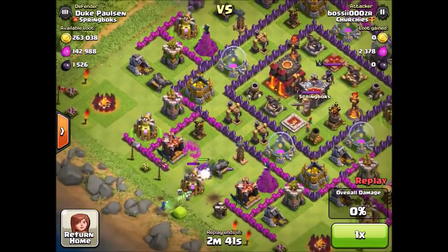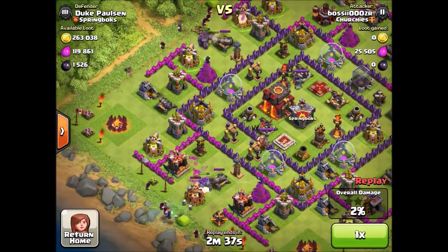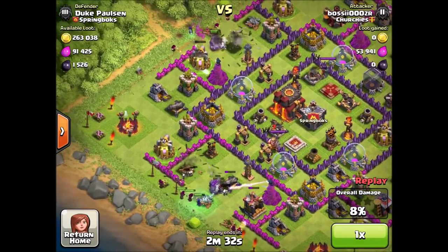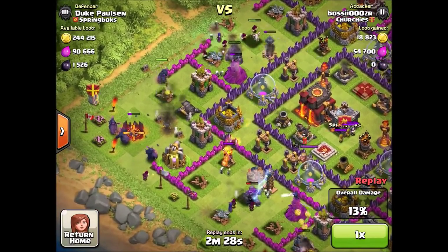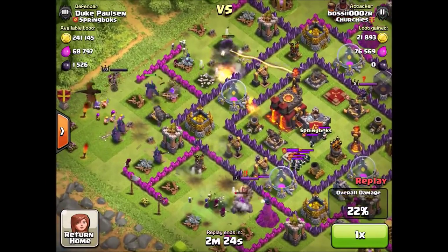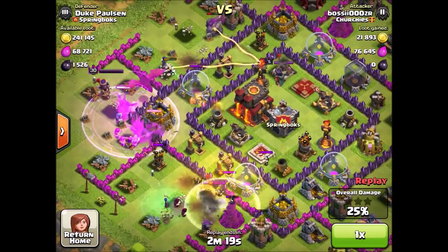For this next raid, exact same thing: put down a golem on one side, follow it up with the witch, put down about five wizards on each side. What you're trying to do is give your PEKKAs and heroes a straight path into the base, because if you don't do that they're gonna run around the base, and you don't want that to happen.